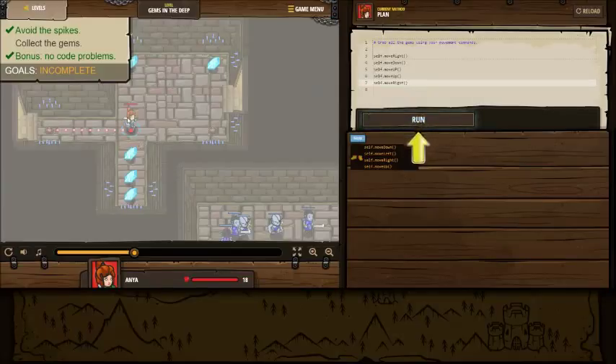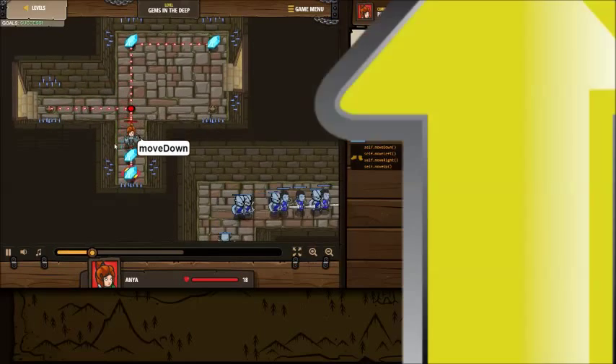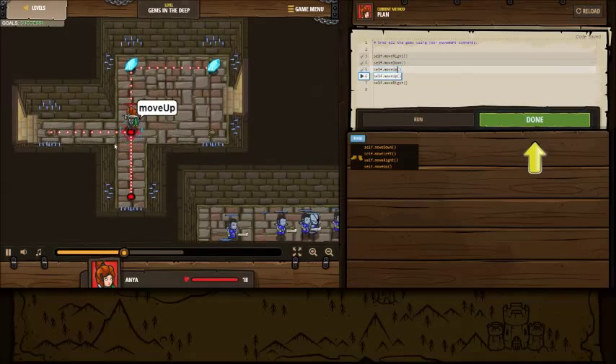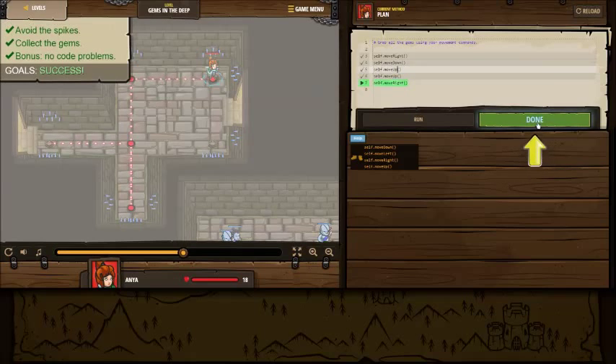Move down - oops, there's a code error, right there. I don't see any other problems, so we're going to move right, down, up, up, right. Let's take a look. Moving a little bit slow right now. Move down, move up, move up again, move right. And that is the end of that level.